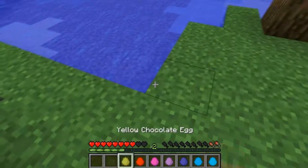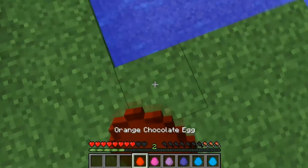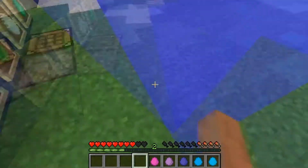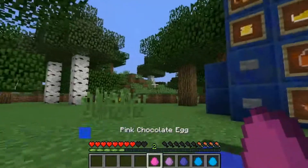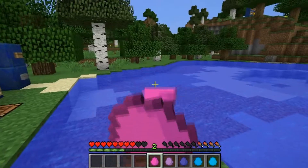That gives you fire resistance for two minutes. All these, I'm sure, give you it for two minutes. Then the yellow one gives you it, and the orange one gives you it. Then we have the pink, magenta, and purple — and these are all just chocolate dye and stuff.